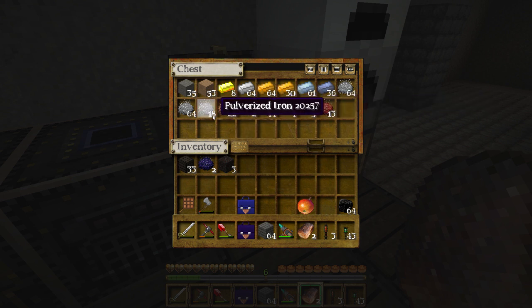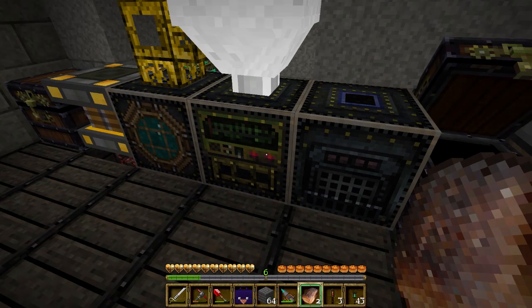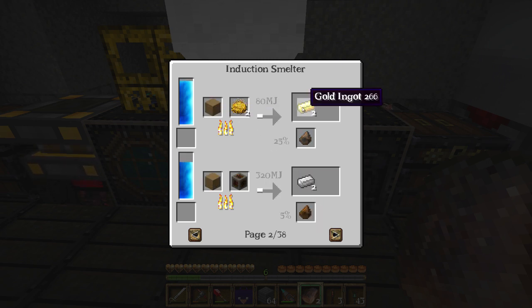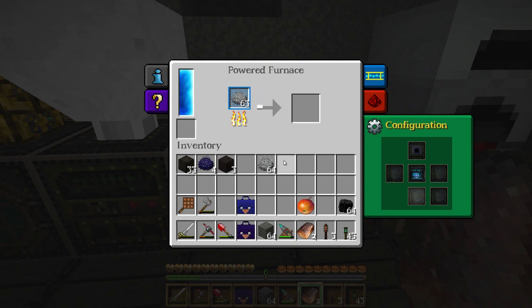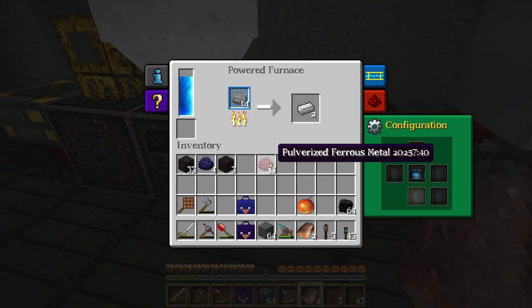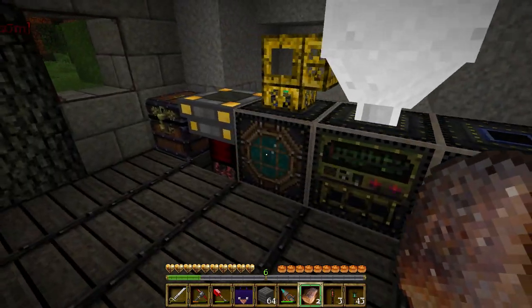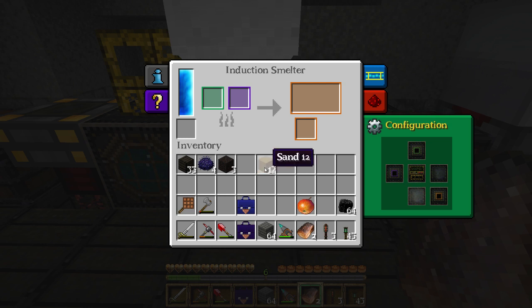I got about three ferrous from pulverizing, plus a stack and nine extra iron - quite a lot of iron. You can see I have tons of dust. The dust I can put through the powered furnace or through the induction smelter. The induction smelter with two dust plus a sand gives me gold plus slag. Slag isn't super useful to me, so I'm going to put it through the powered furnace. Rich slag is useful to me though. Let me also put the pulverized ferrous metals in here and get those smelted first.